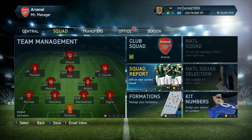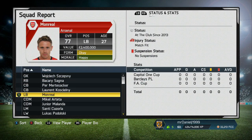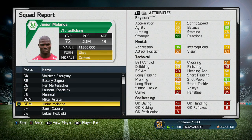Going into the squad report his stats are just incredible. I was using him as a backup centre back because Mertesacker was getting injured a lot, and Mustafi doesn't have the best stamina. I paired him with Koscielny and those two together were so good — Koscielny has a lot of pace and is good in the air, while Melander is the interception king. Just look at his interception skills and shot power.